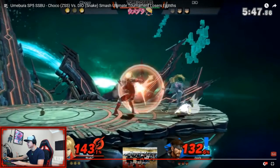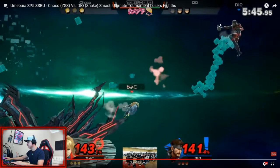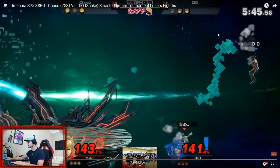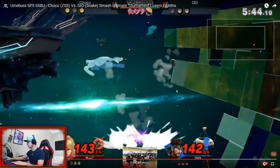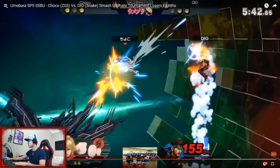He gets hit off stage and then he grenades — you want to light throw it up and then he up-Bs right into it to blow himself up. This is going to be really good for higher percents if you're not going to be able to survive. Around 130% is normally the percentage where you'll see you're going to end up losing your own stock anyway, even if you're at the very bottom of the stage, so a grenade is going to be the best option.